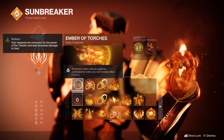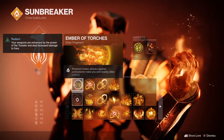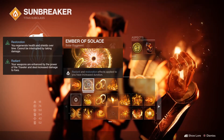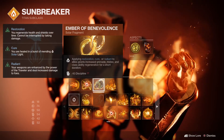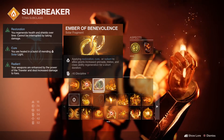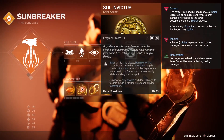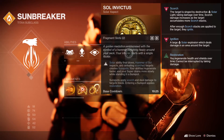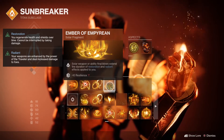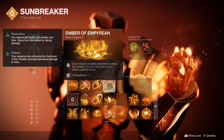For fragments, we're running Ember of Torches so your powered melee, and also while you have Roaring Flames your base melee, will make you and nearby allies Radiant. With Ember of Solace, your Radiant and Restoration effects will have increased duration. Then Ember of Benevolence: whenever you apply Restoration, Cure, or Radiant to allies you get increased grenade, melee, and class ability regen for a short time, which will stack with our increased regen from Sunspots to make cooldowns much quicker. Our last fragment is Ember of Empyrean — solar weapon and ability final blows extend the duration of our Restoration and Radiant effects.